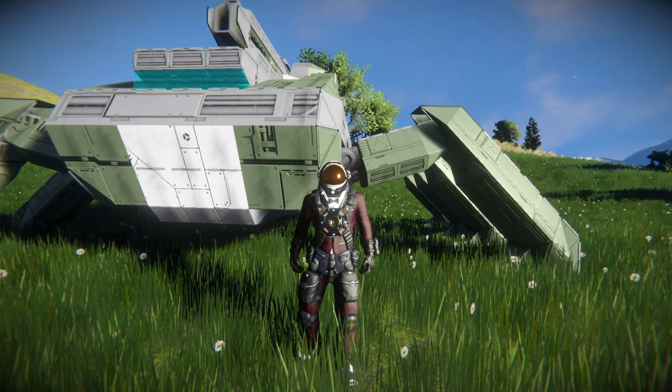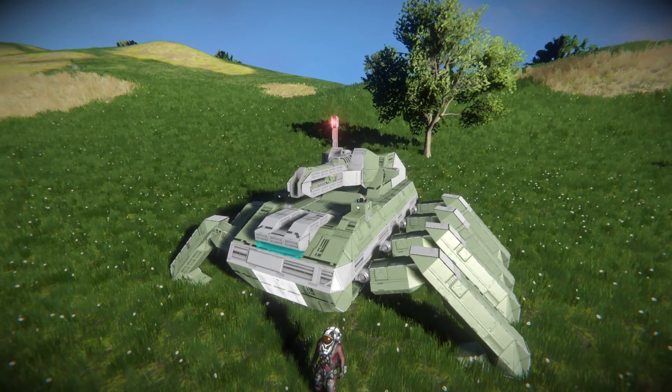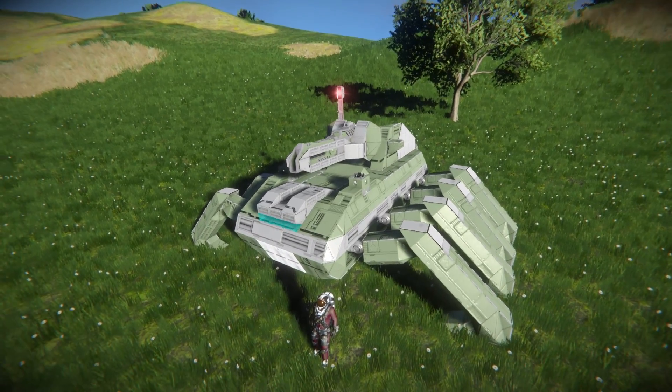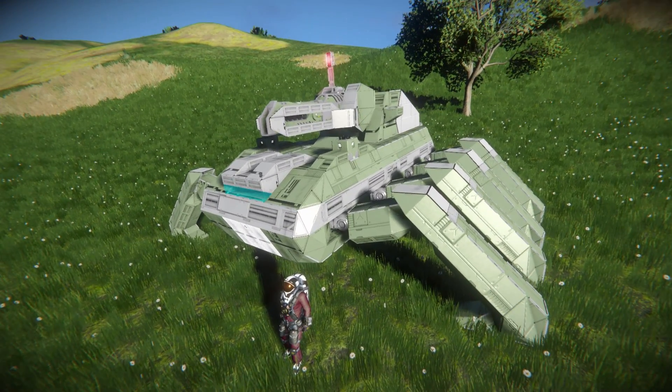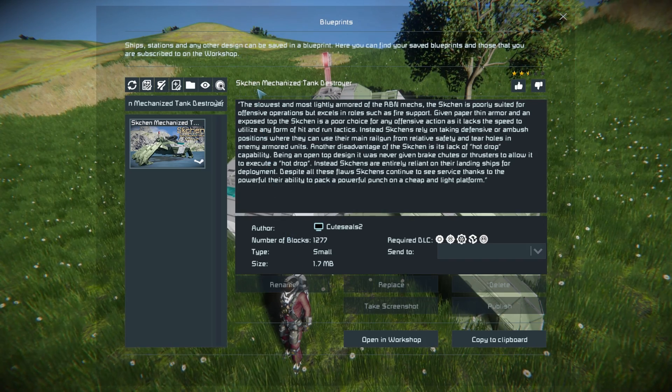This is called the Mechanized Tank Destroyer, which is this glorious thing sitting right behind me, armed with a railgun that's been fully set up on a rotor on a hinge so you can move it around and precisely target your enemies and blast away. Press F10 to find it in the workshop menu as the Mechanized Tank Destroyer - it does have another name but I didn't know how to pronounce that.